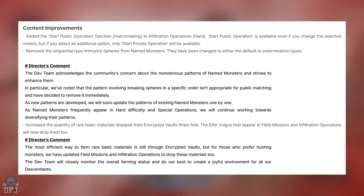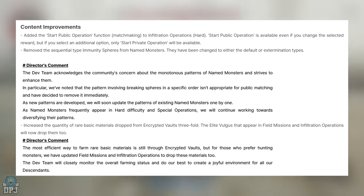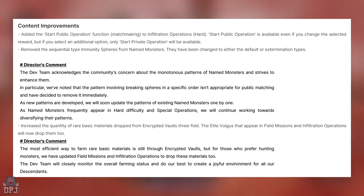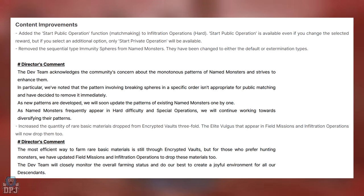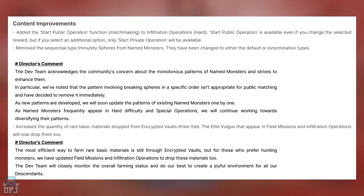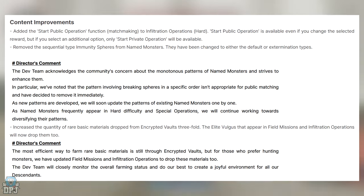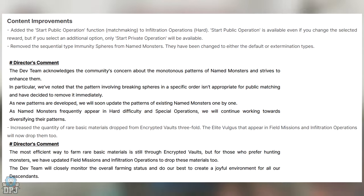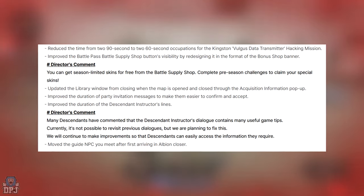As new patterns are developed, they will update the patterns of existing named monsters one by one. For named monsters frequently appearing in hard difficulty and special operations, they'll continue working towards diversifying their patterns. They've also increased the quantity of rare basic materials dropped from encrypted vaults threefold, and elite Vulgus appearing in field missions and infiltration operations will now drop them too. The most efficient way to farm basic rare materials is still through encrypted vaults, but hunting monsters in field missions and infiltration operations is now also viable.